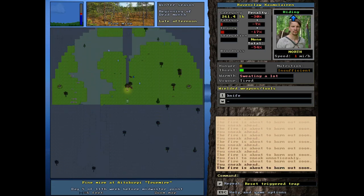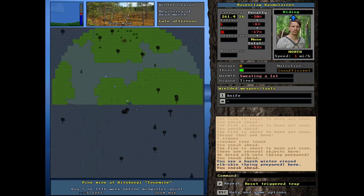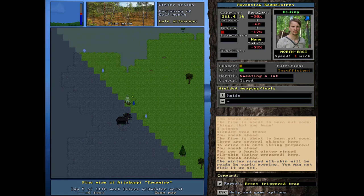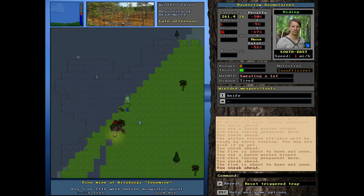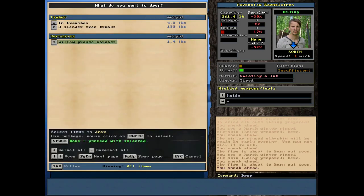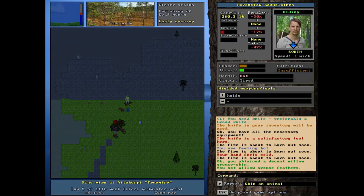Blunt to the skull till it dies. There it goes — now it's dead. I'm going to pick it up and leave the heather on the ground. The trap is triggered, so I need to reset it: skills, trap, R for reset in that direction — boom, it's ready to go. It already has heather in it and we just got ourselves a bird. Now I need to move over to process the bird, because sometimes it gets confusing when you've got multiple skins in the same spot. I'll drop it — you always need to drop it, you can't do this from your inventory. I'm standing on the bird now and going to skin it. I've got the skin in my inventory, so now I'll butcher the bird.